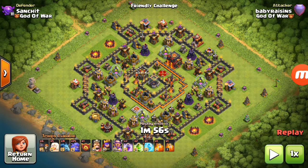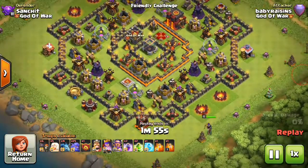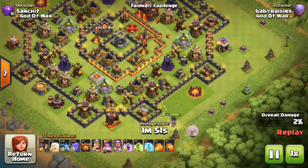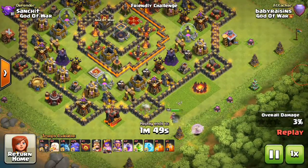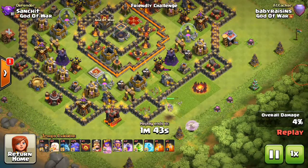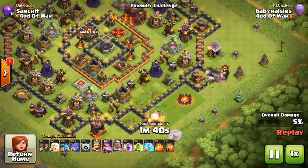What is up guys, Sanchit here and you're watching Clash of Clans. Welcome back to the three-star strategies. I am going to show you the three-star strategies with ballers, starting with a Queen walk — a small Queen walk. This is a friendly challenge and attack done on me by baby Ryzen.